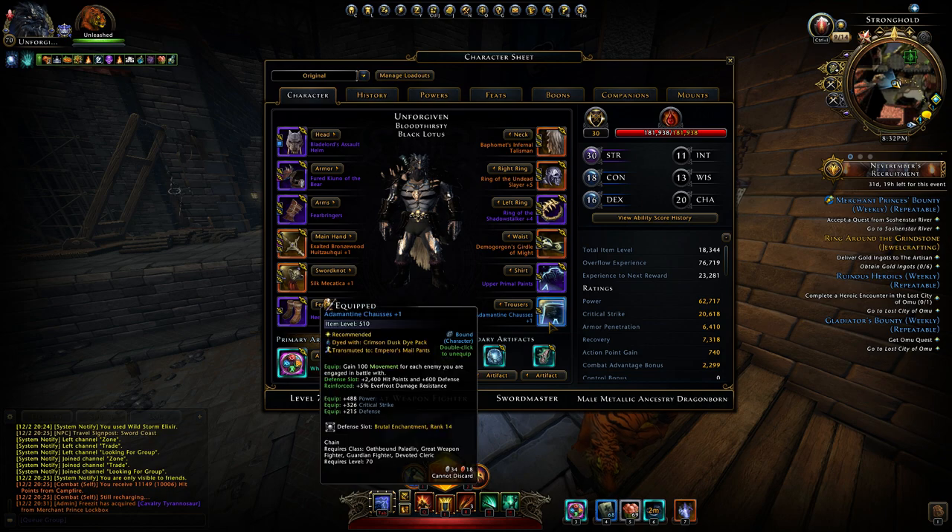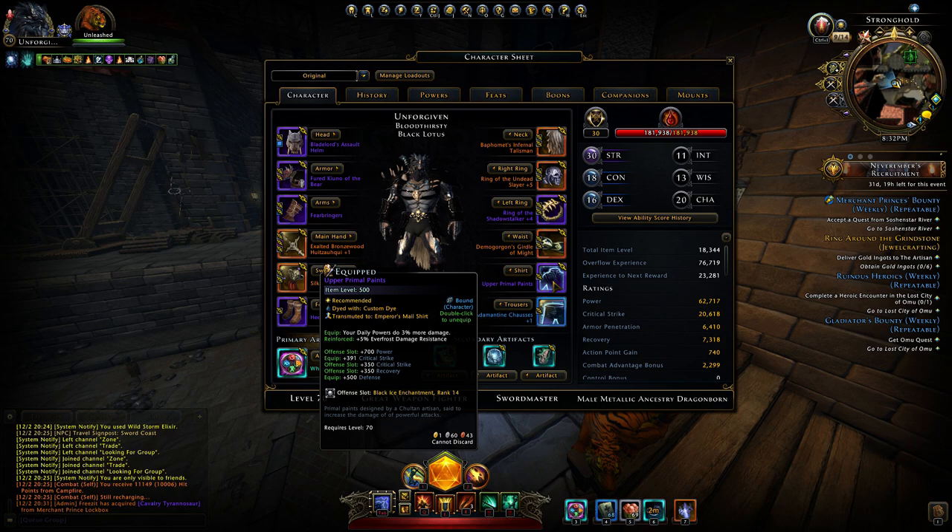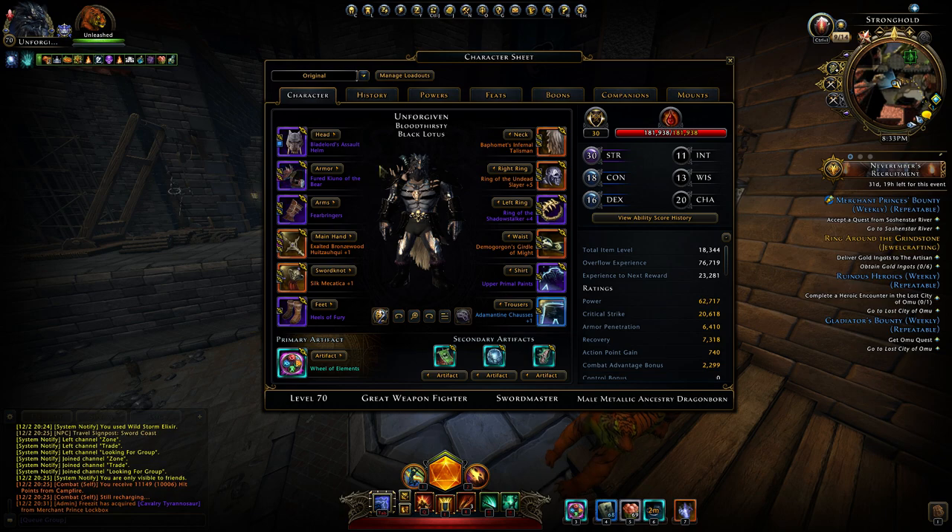The pants and shirt — I still only have access to the skirmish and I didn't want to wait 2 weeks to upload this video. So I'm using new Adamantian trousers. It's plus 1, 100 movement for each enemy I'm engaged in battle. Power, crit, defense. And the old shirt for now. When I get the Mako space travel pants and shirt, then I will have 1.5k power for 10 seconds and some lifesteal. So that's it for the gear.